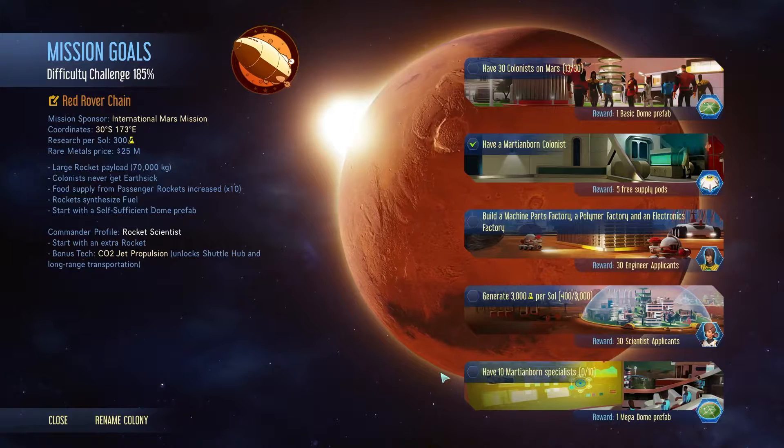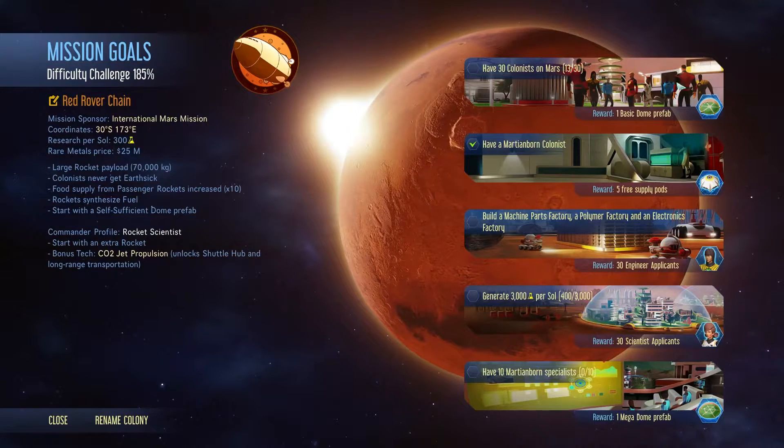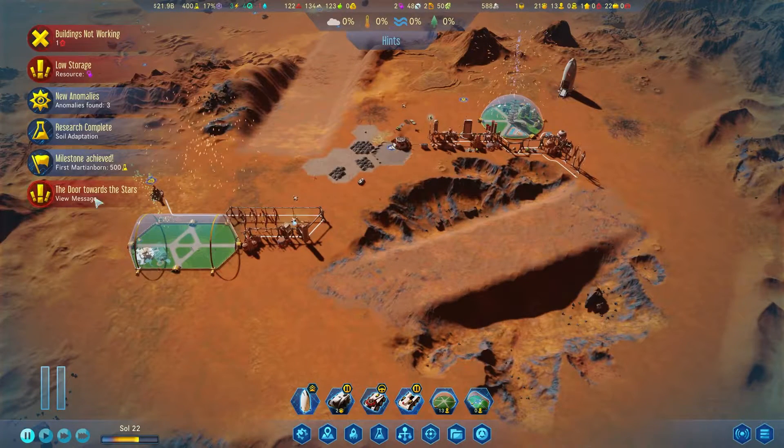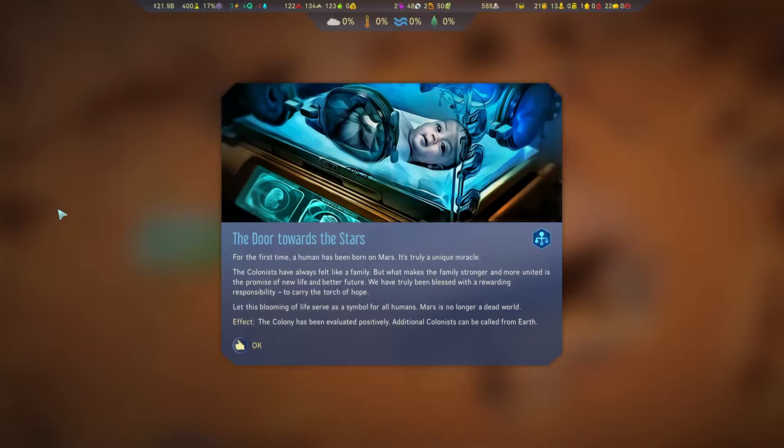Yeah, this is going to be a while but it's going to be pretty big. This should be able to... we should be able to do this pretty easily. For the first time, a human has been born on Mars — it's truly a unique miracle. The colonists have always felt like a family, but what makes family stronger and more united is the promise of a new life and a better future. Mars is no longer a dead world.